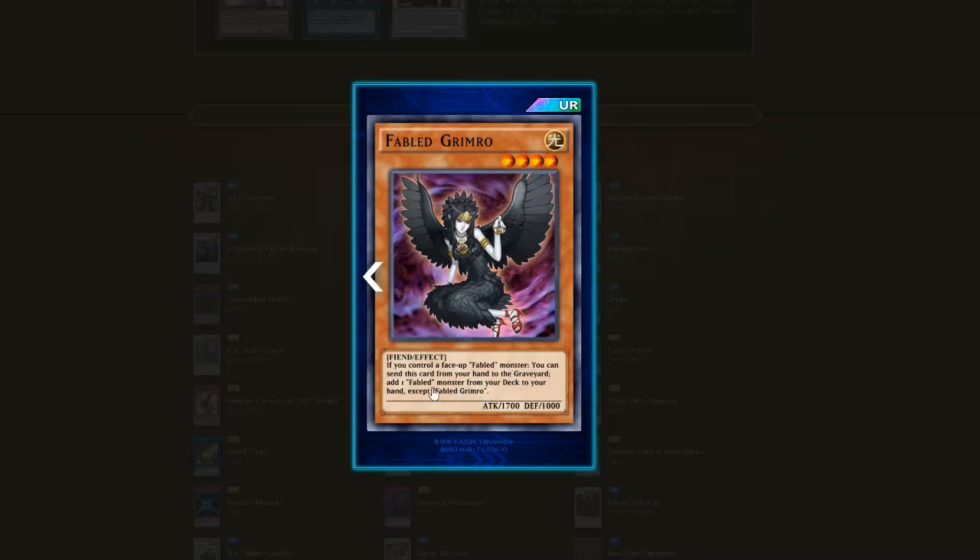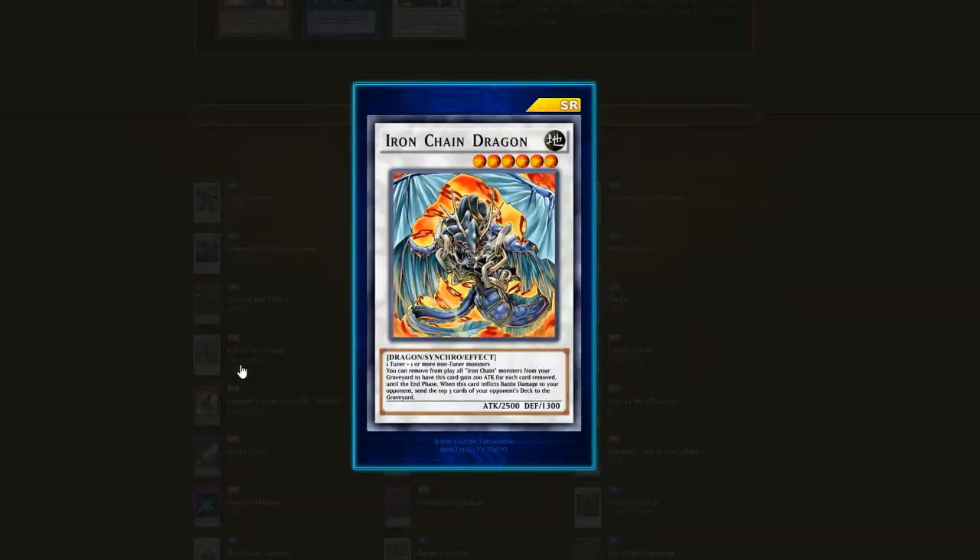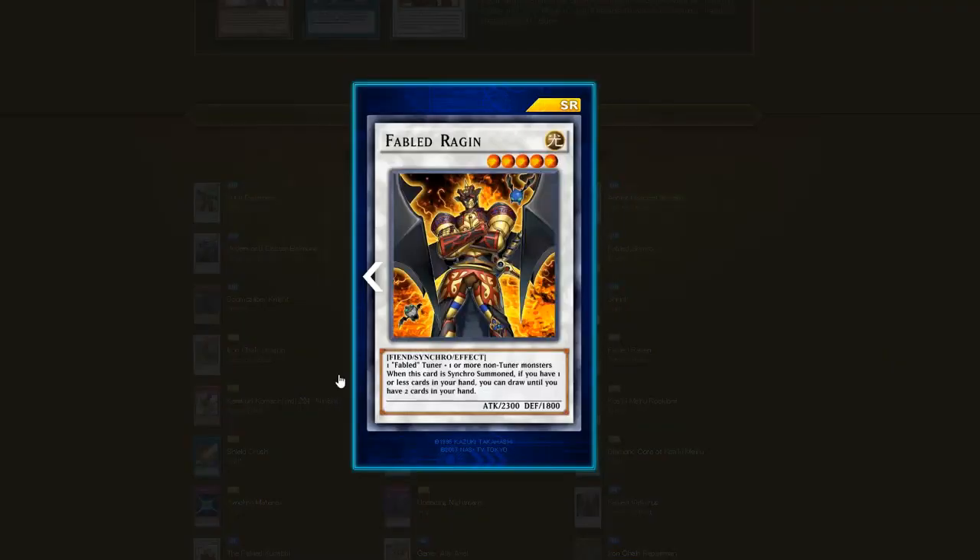Fabled Grimro — if you control a face-up Fabled monster, you can send this card from your hand to the graveyard and add one Fabled monster from your deck to your hand except Fabled Grimro. Those are the key Fabled combos alongside Doom Calibur Knight, Miracle Fusion, and Shrink. For the super rares: Iron Chain Dragon — a Dragon Synchro. One tuner plus one or more non-tuner monsters. You can remove from play all Iron Chain monsters in your graveyard to have this card gain 200 ATK for each removed. When this card inflicts battle damage, send the top three cards of your opponent's deck to the graveyard.